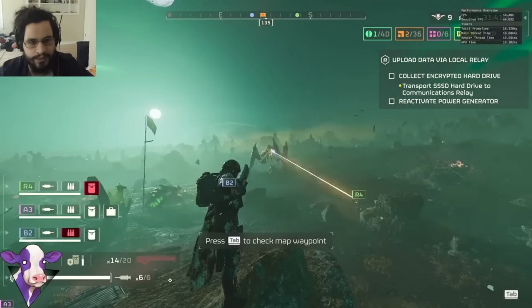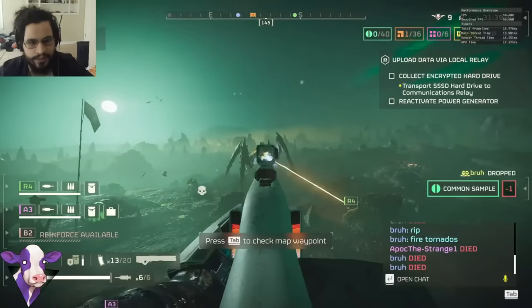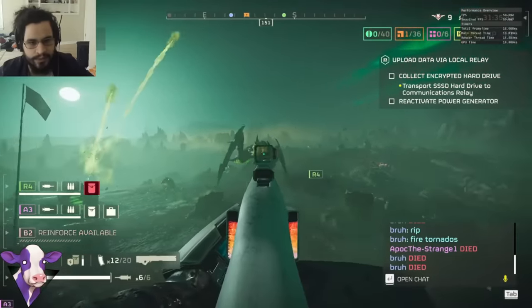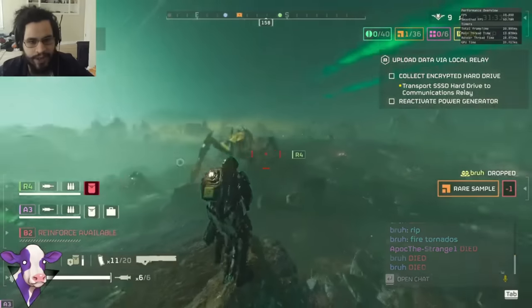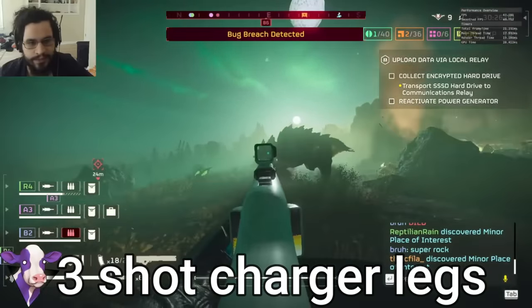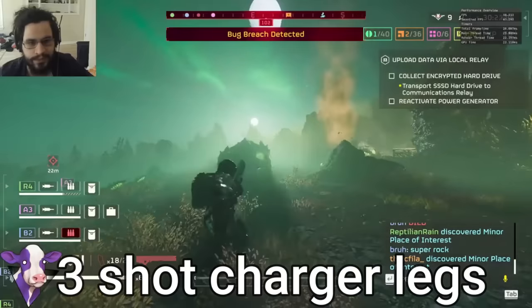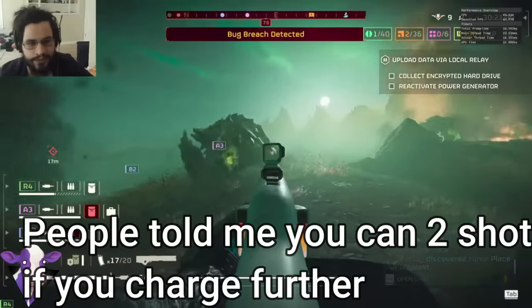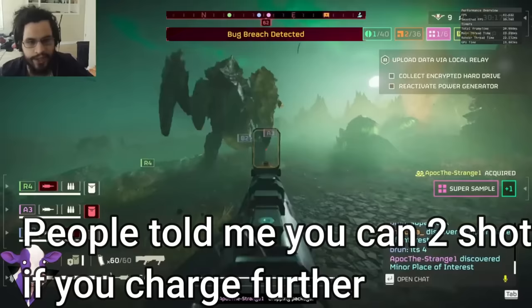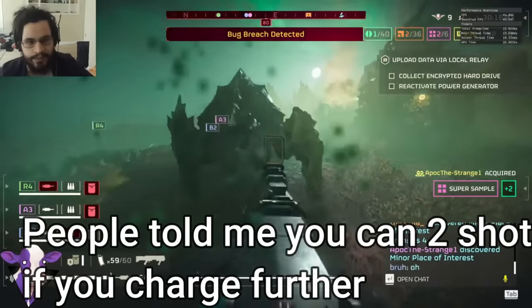If anything, the Railgun was hit the hardest in the fact that it has a lot more trouble dealing with Bile Titans now, but it's only a little bit slower at killing everything else. You basically just have to always use it in unsafe mode now. And I actually think the ideas behind these nerfs are justified when you look at other support weapons like the Recoilless, the Autocannon, the Spear, which are much better weapons with team reloading, yet the Railgun gets all these benefits with none of the trade-offs.